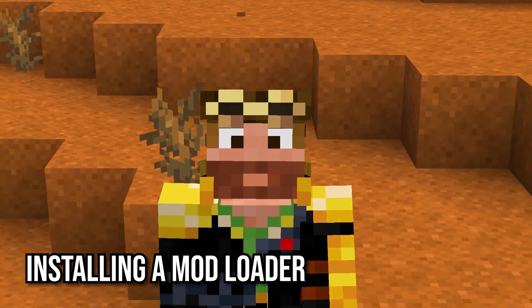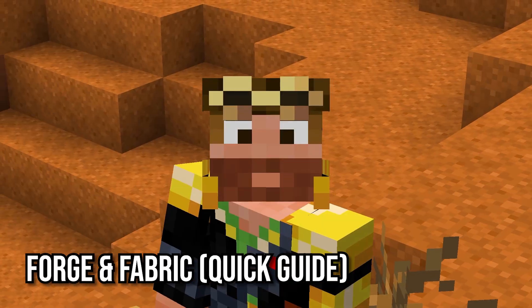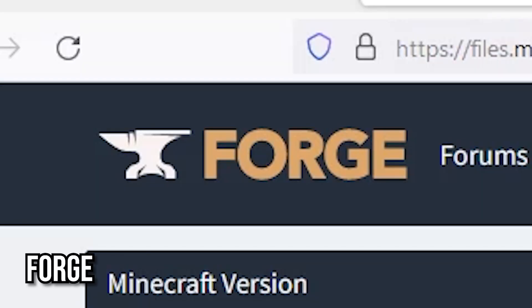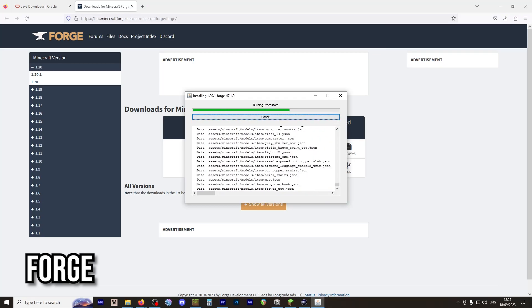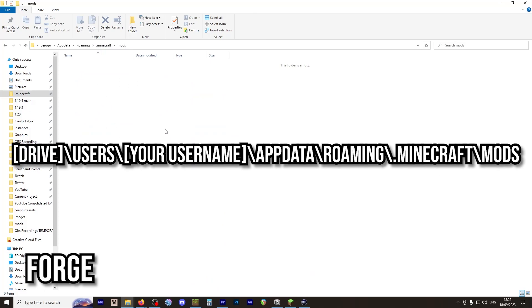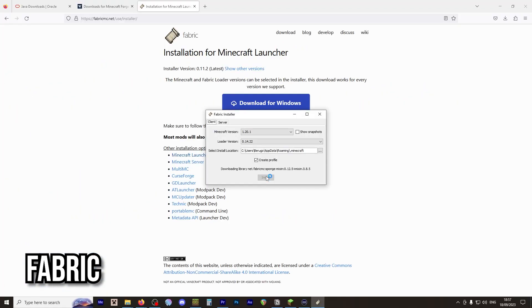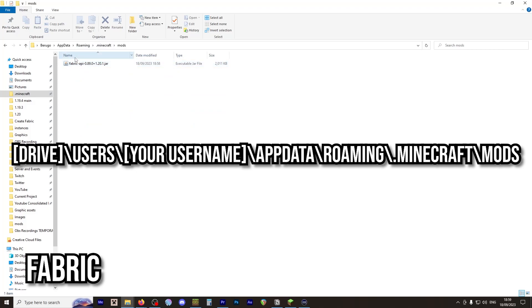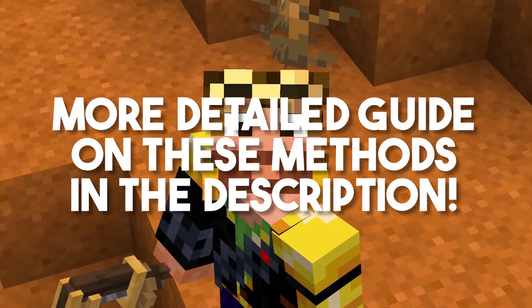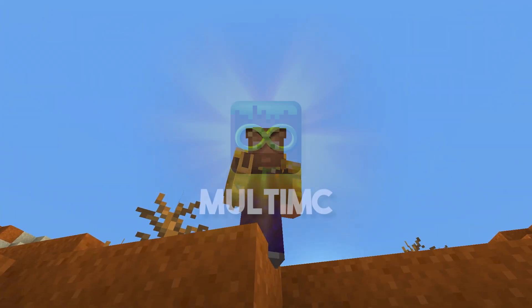Now we need to install a mod loader. I recommend MultiMC, but let's quickly go over how to install Forge and Fabric for those who prefer those methods. For Forge, visit the Forge website, download the recommended installer, and run it. Then locate the mods folder inside your .minecraft folder — this is where we'll put Create once we have it. For Fabric, visit the Fabric website, download the installer, and run it. Don't forget to also download the Fabric API and place it in the mods folder inside your .minecraft folder. If you want a more detailed guide on how to install Forge and Fabric, check out the links in the description.